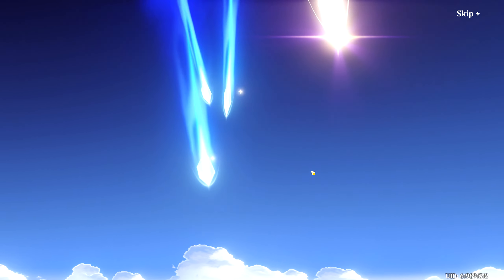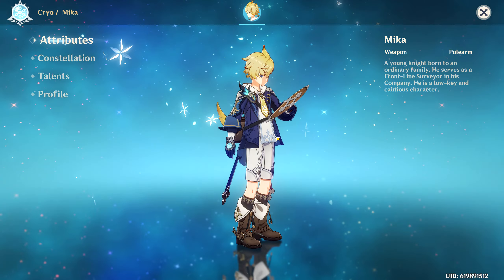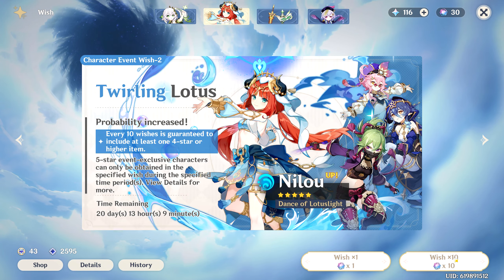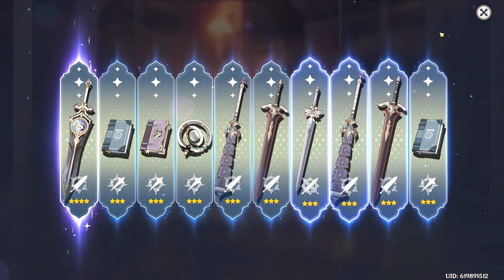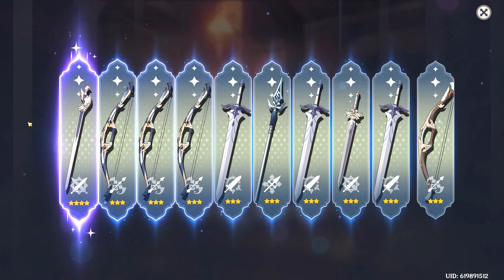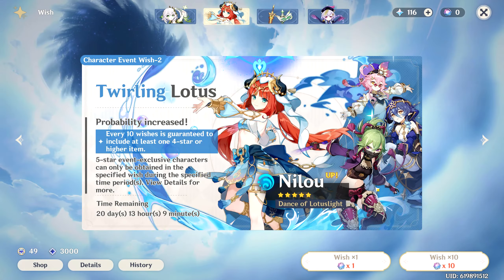I got Mika! He was on the last banner and I didn't pull on the last banner because he was the only new character I cared about. So that's cool. I have an entire two regions to explore — I feel like I'm going to get a bunch of Primogems. We'll do the last pull — burn them all, baby. Only a sword. So I think we're done with wishing.